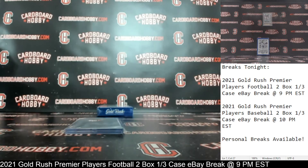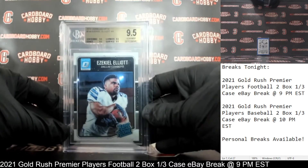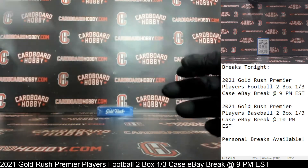Congrats. Cowboys — Rojo 548326. So, beautiful Chad Johnson 1/1, and we've got the Zeke here out of box number one, 9.5 Gem Mint Rated Rookie.